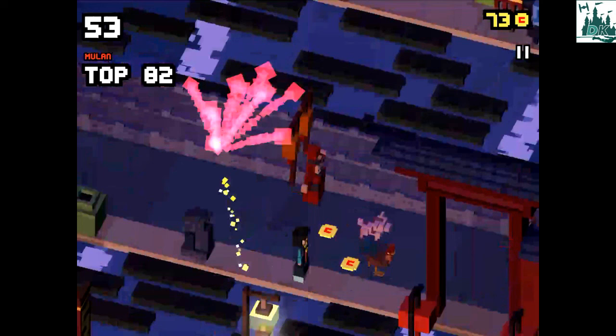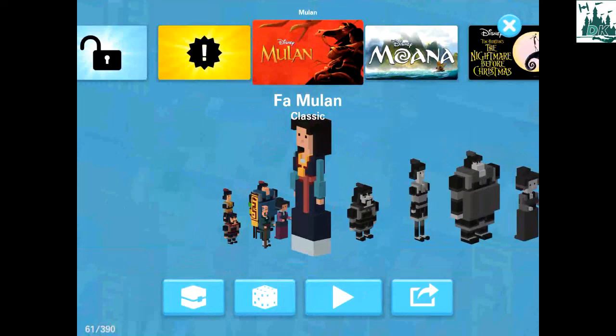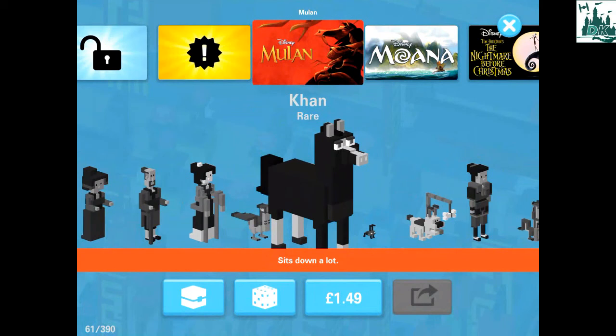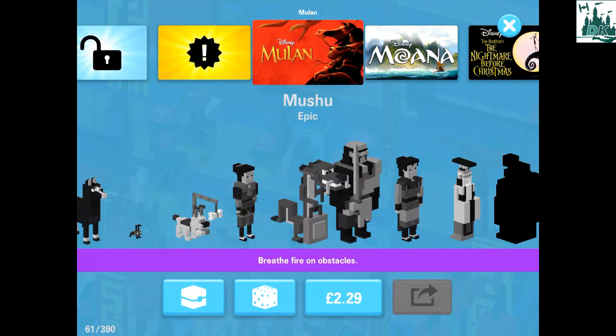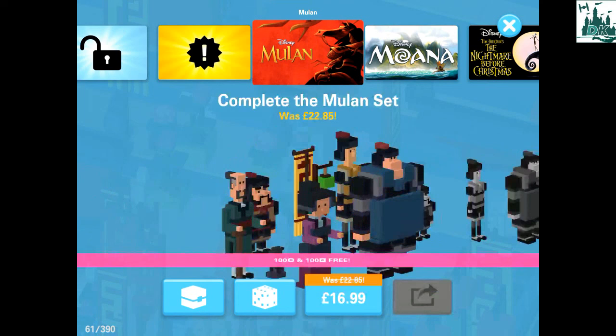Now I want to show some of the different characters that have been added, so going in here you can see all the different packs. There's a special pack on offer reduced down to $16.99. You've got Fei Mulan the classic, Yao, Ying, Cheng Po, Fang Li, Fang Zhu, Bride Mulan, Little Brother, Ping, Mushu — I'm a little annoyed they've made Mushu an epic because he would have been a cool character — Shan Yu, Captain Li Shang, the Emperor, and some hidden characters as well.